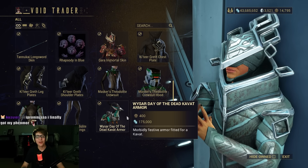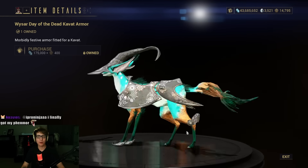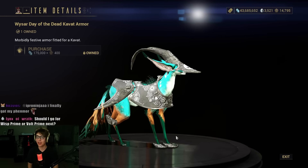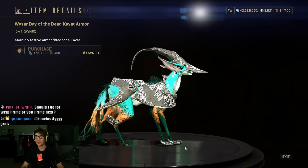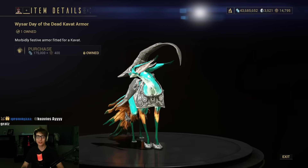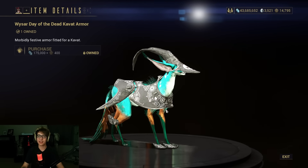We got the Day of the Dead Kavat Armor — perfect timing with the Companion rework and October Halloween. Look, it even has little shoes — it's so cute. It has little fast armor pieces. It looks like a Kavat witch. I love it. 10 out of 10.